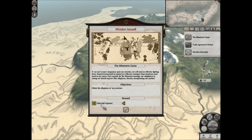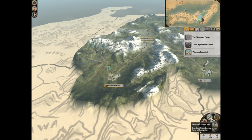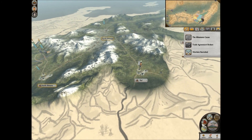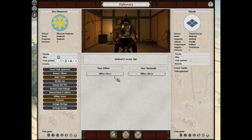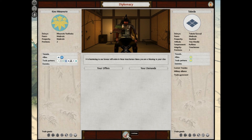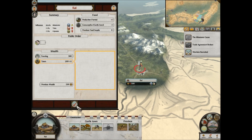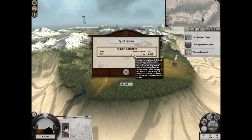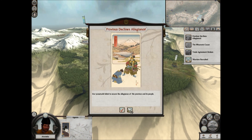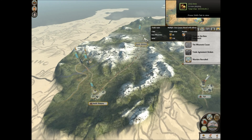Oh, the Daisuke broke the trade agreement. It says here: obtain the allegiance of any province and we'll get plus 10% success chance for the Junsatsushi. So what we're going to do is request alliance. They will accept. Now let's look at Kai - they're 84.6% Minamoto, so now would be an excellent time. Not only that, they moved out their army which makes this cost a lot less - only 816. We have a very good chance of success. They declined my allegiance request - okay, I'll do that next turn. It should work next turn.